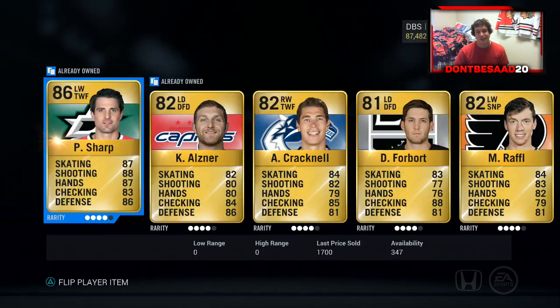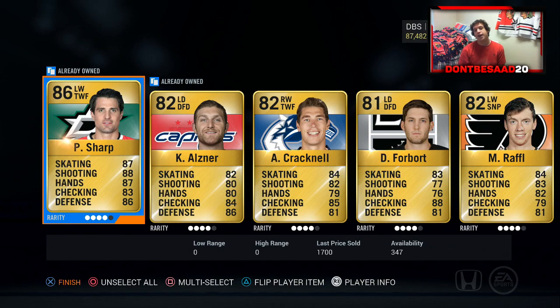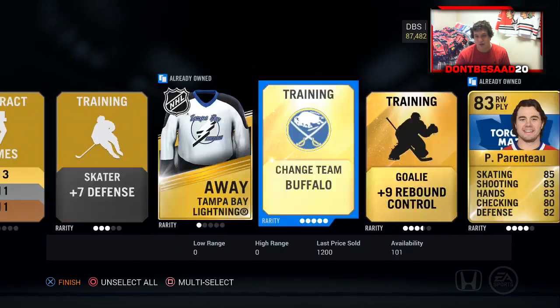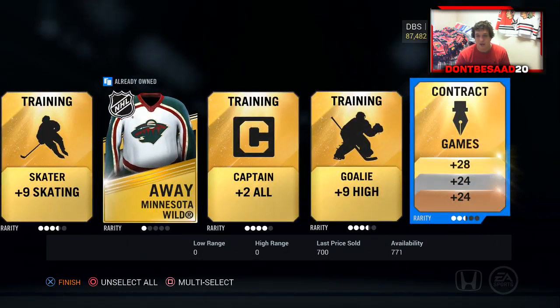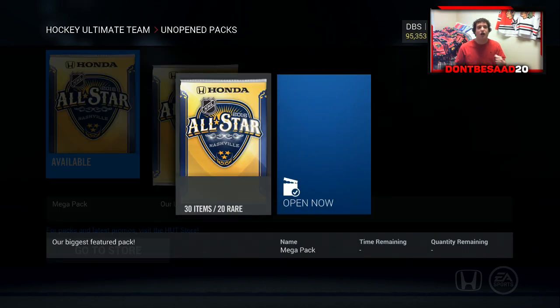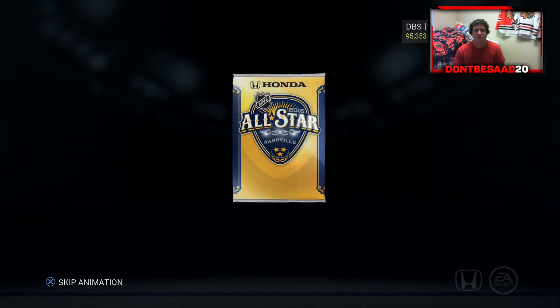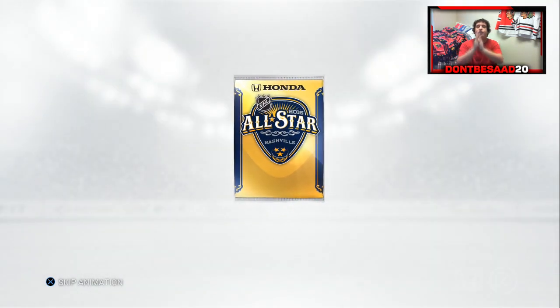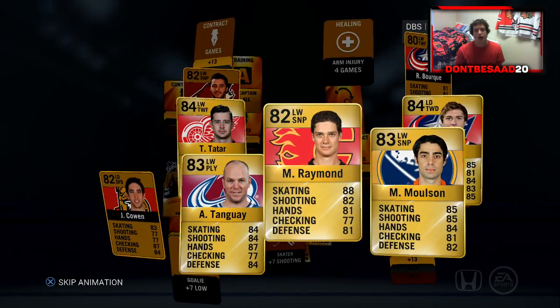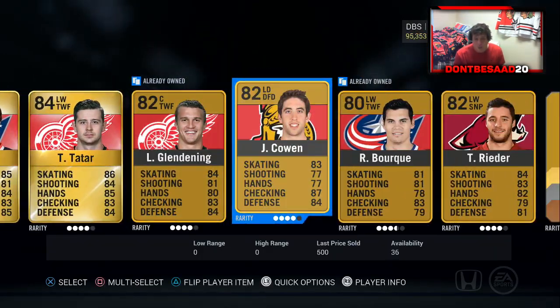Patrick Sharp — not a terrible pull. EA, can you answer me why there are so many Patrick Sharps on the market? Every other 86, there's like 40. I don't get it. But Patrick Sharp, not a terrible pull, and we'll move on. Two more packs left — the Duncan Keith pack method. Come on, something decent. I don't really know how the method works just by having two packs left, but nonetheless, go with me. Thomas Tatar, Ryan Murray.